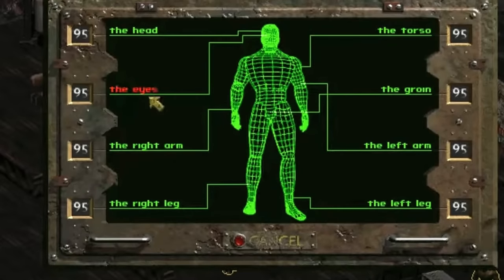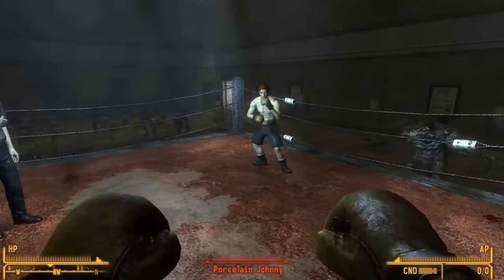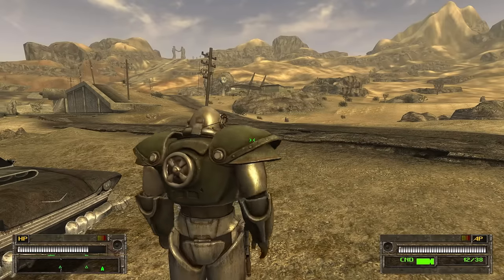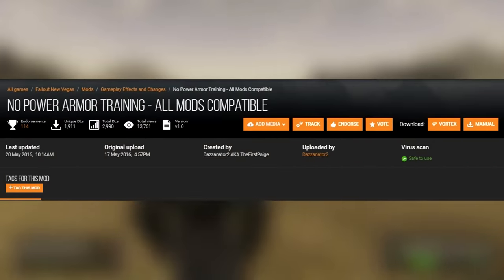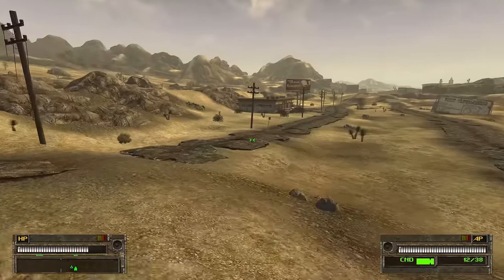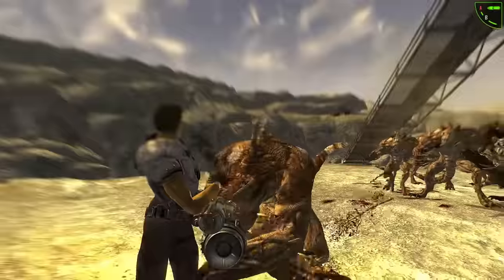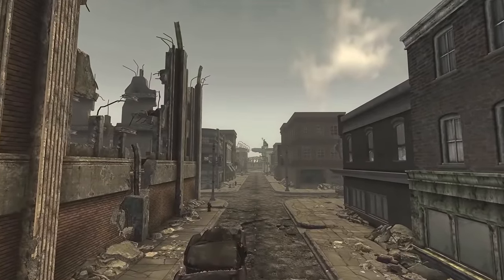Did you know that in Fallout 2 you could become a prize fighter in the sport of boxing at the location New Reno? We're going to replicate that in Fallout New Vegas using the mod King of the Ring, which adds a boxing gym to the game where you can fight for caps. And finally, we're going to remove the requirement of the Power Armor Training perk to put on Power Armor using the mod No Power Armor Training. This mod removes the Power Armor Training requirement and instead adds benefits to the Power Armor Training perk so you'll have a reason to go and get training. Don't forget to check requirements for each and every mod in this video, and if you have any questions, leave them in the comments below. Let me know what videos you want to see next.